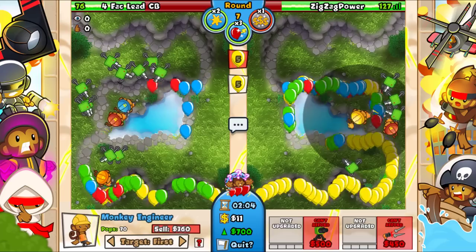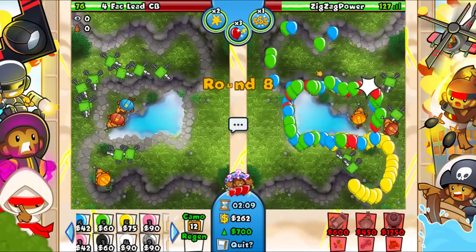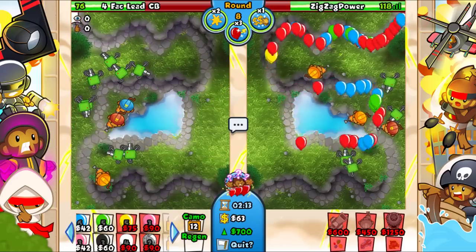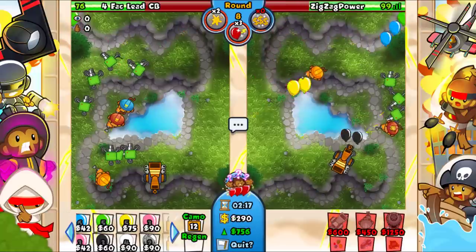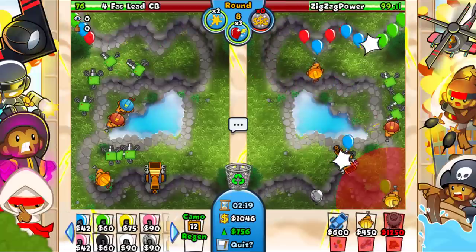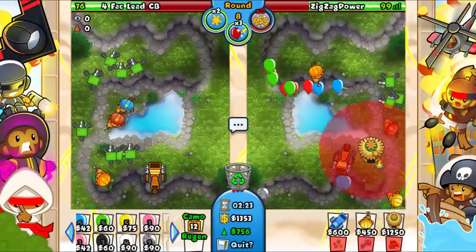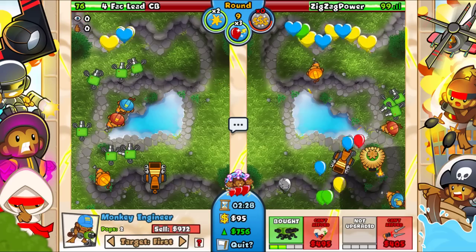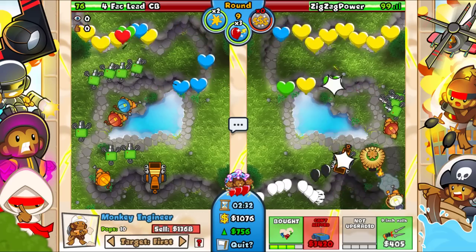Let's go for nine inch nail here and another one up top. Super eco boost as well - target that too strong. Now I want to place this down and go for a village up here just because it'll save me money. Let's also go for cleansing foam and all that good stuff.